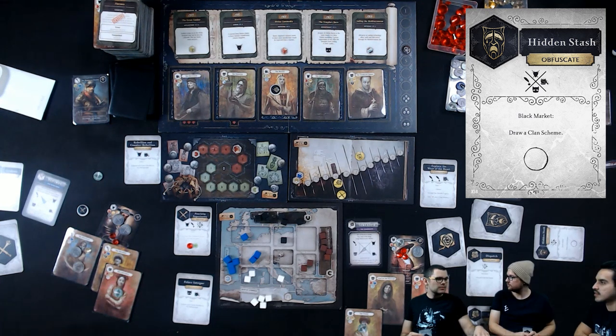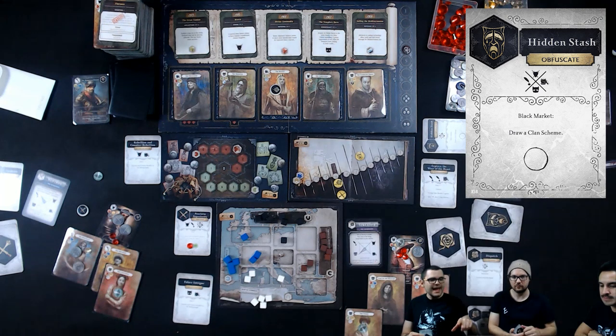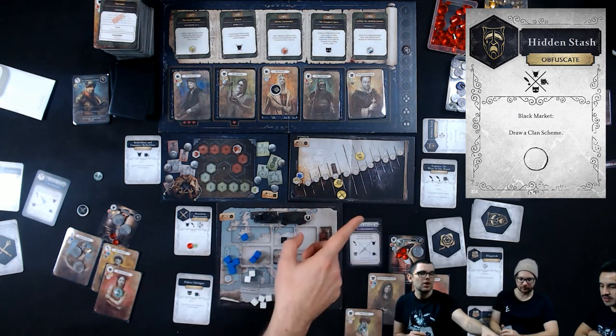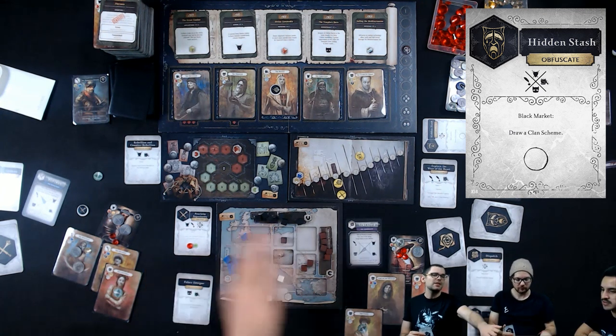The way the Black Market works: this is the Nosferatu's special mechanic. The black market joins the table face up and remains there for the rest of the game. Any player — including the Nosferatu — can activate this ability by putting their boon on the black market space. In this case, the ability is to draw a clan scheme. At the end of the round, any boons on there go back to the Nosferatu.